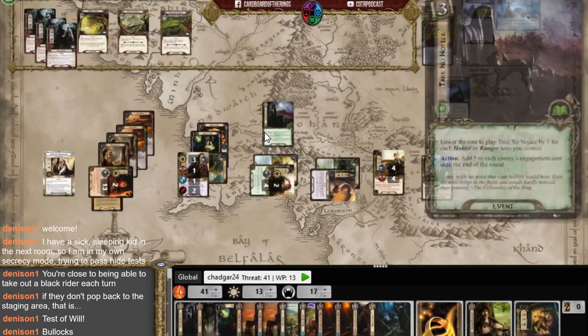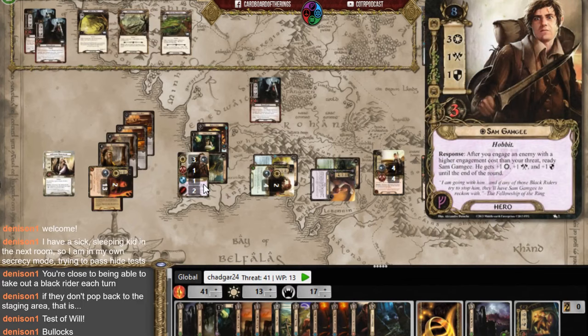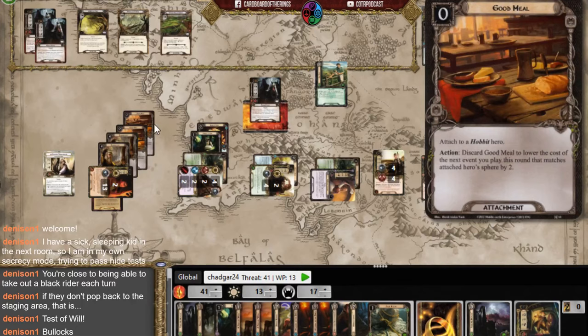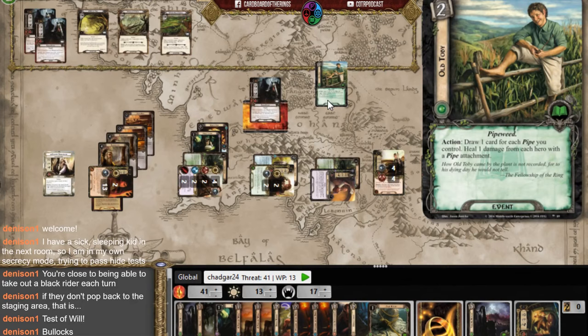The Nazgul attacks — Sam is defending for four against five, so he'll die unless I do something. I play a card and then Old Toby — heal a damage from each hero with a pipe, and draw a card for each pipe you control. I draw more Ancient Mathems. The shadow card on this attack could boost the Nazgul's attack, which would kill Sam since it's currently four against five.